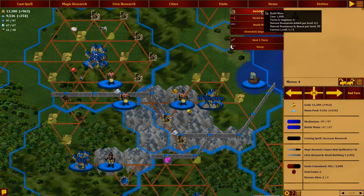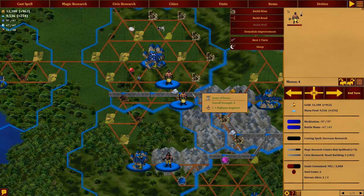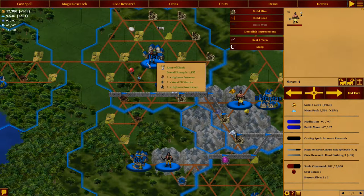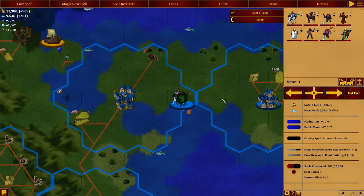If I build another mine here, it's going to be 1,000. We have 13,000, I think it's fine. We have level one wall, one out of two mine, and a road here as well. I think I'll do another mine then, for 1,000.